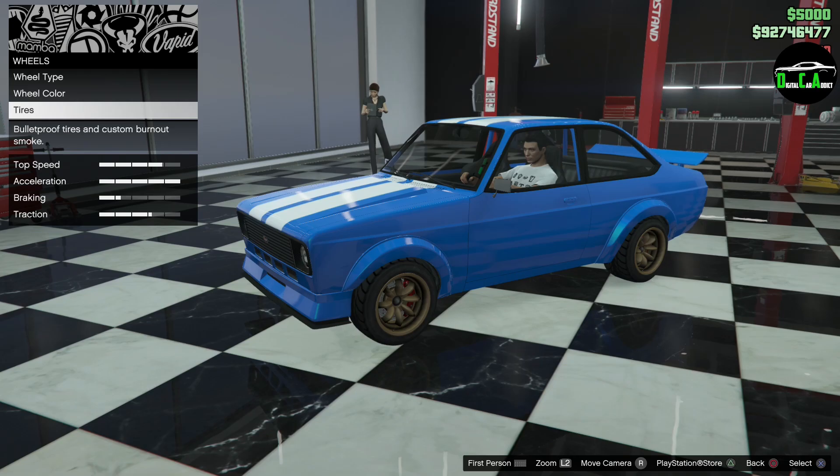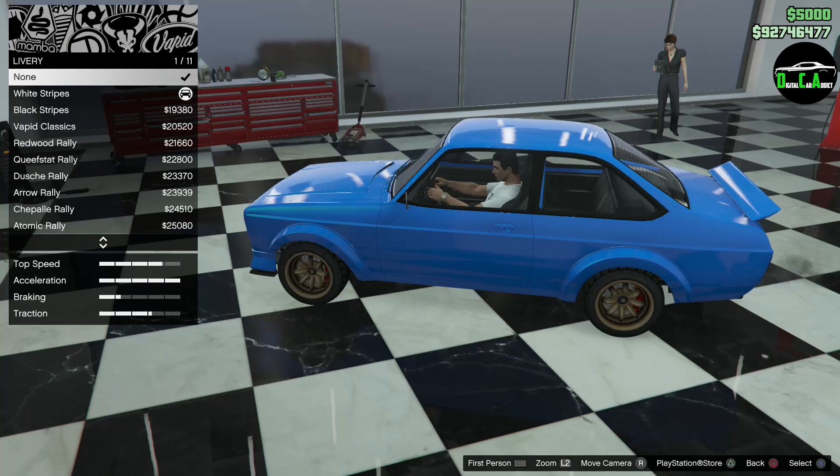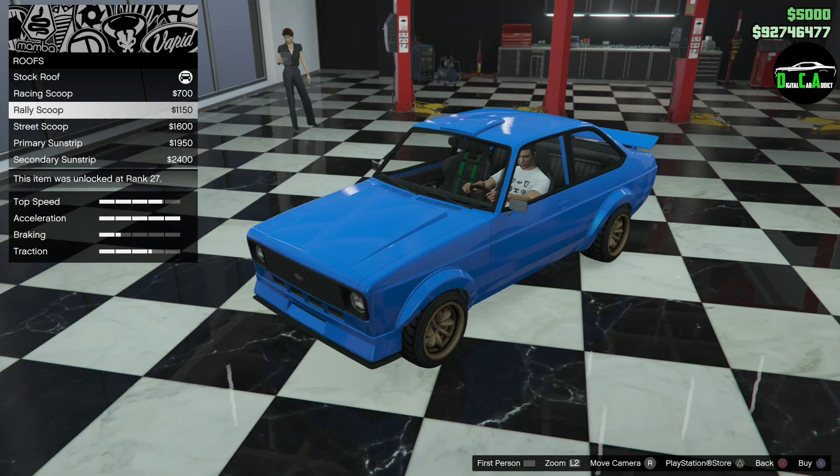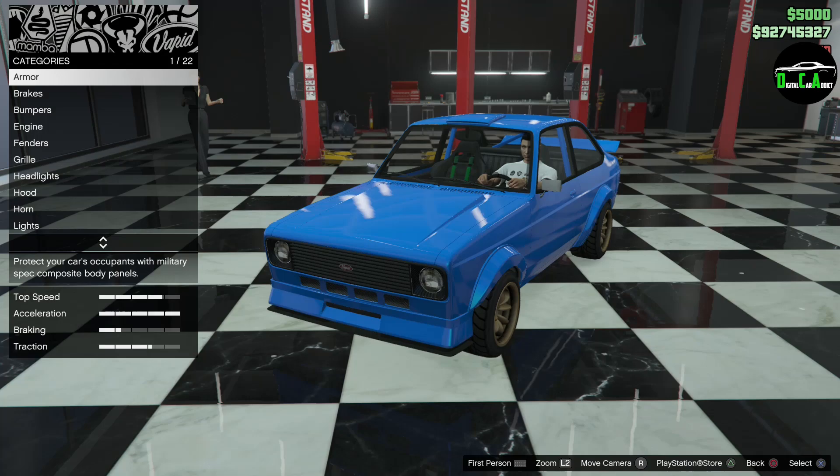Windows — I'm not going to put tints on a rally car. Let me see how it looks with and without the livery, because I might want to put the roof scoop on it. Yeah, I think it looks a lot better without the stripes, so we'll throw the rally scoop on — I like that. And it's all complete.